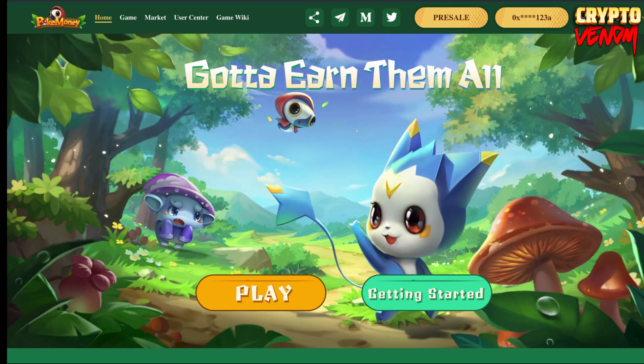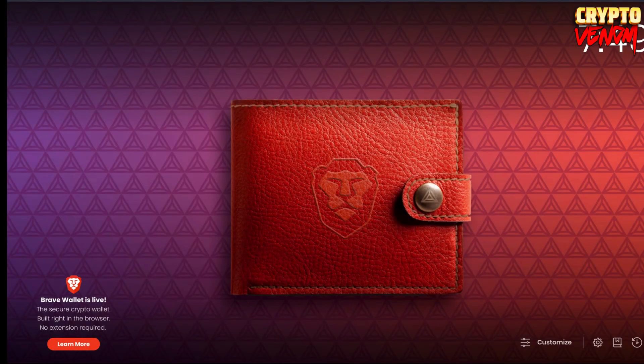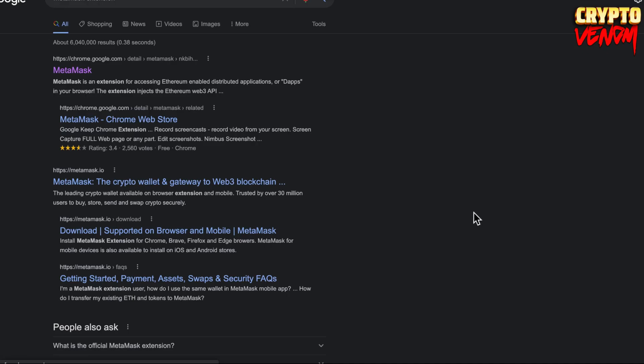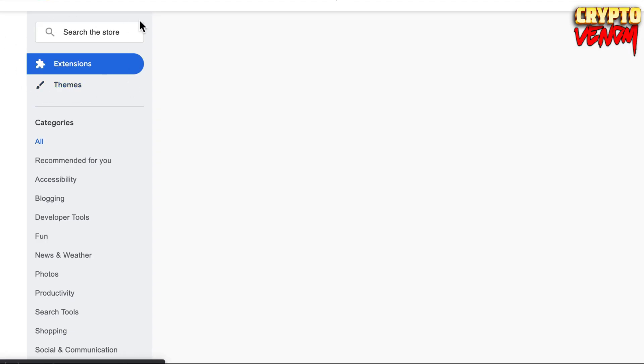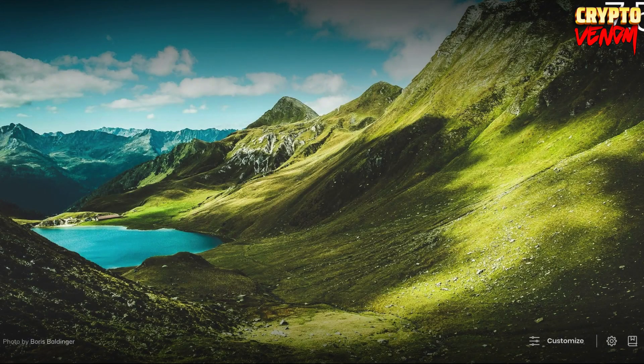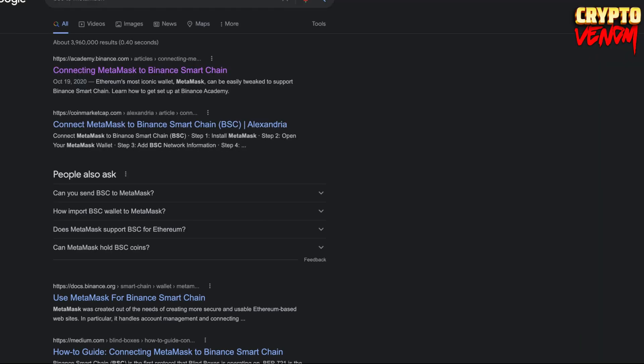First, you need MetaMask. Go to Google Chrome and search for the MetaMask extension. I'll show you how to install MetaMask on your browser - search 'MetaMask extension' in Google Chrome, click on it, and install it. After installing, go to Google Chrome and search 'BSC to MetaMask' and click the first item.